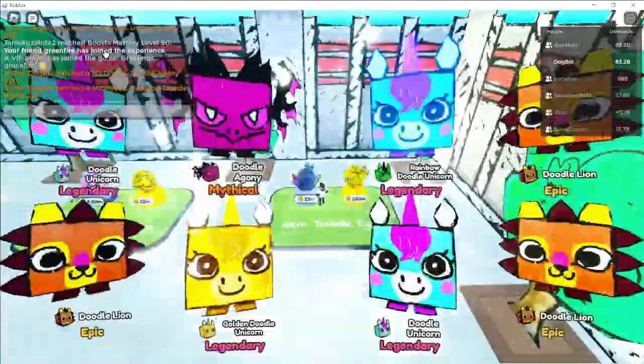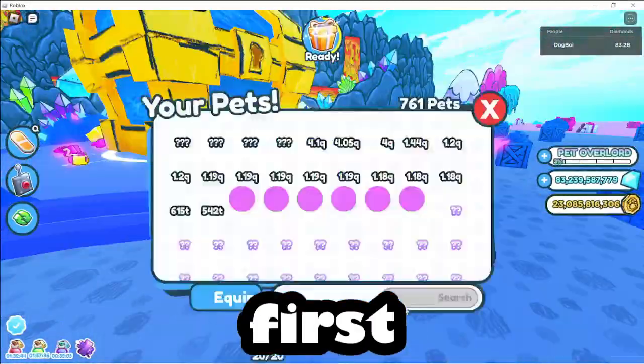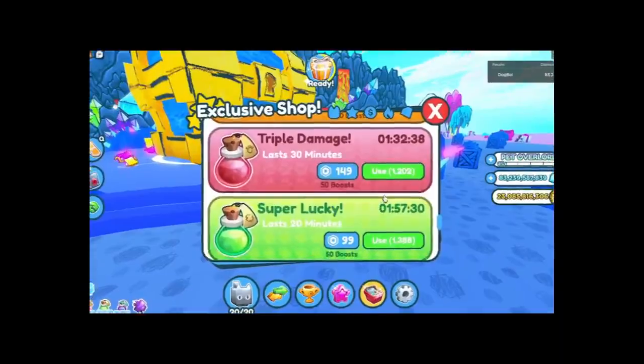I'm going to be trying to get the best pets in the new update in Pet Simulator X. We already have the last round. First, we're going to have to enable our boost to get any good coins.